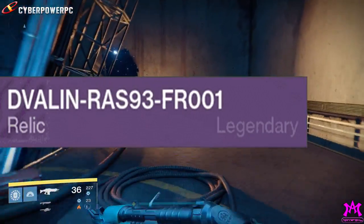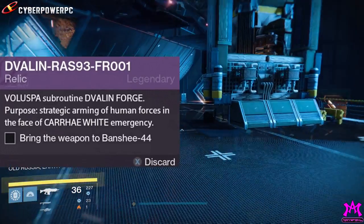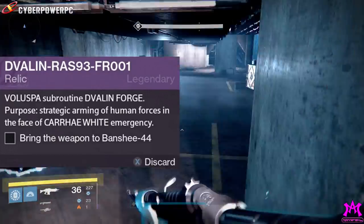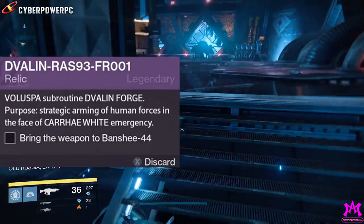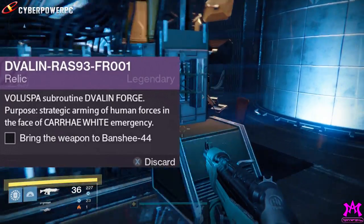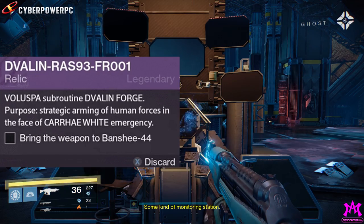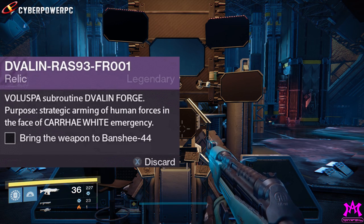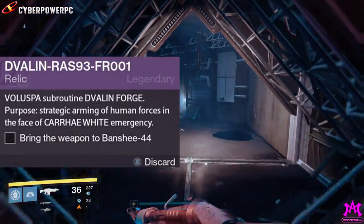Looking at the description and breaking it down further, you get Veluspa, which is a poem in Norse mythology telling the story of the Golden Age of Humanity culminating in the fall and ultimately ending in the apocalyptic battle of Ragnarok, which is a fight against the gods for the fate of humanity. Subroutines are basic operations that control computer programs. The violent forge basically translates into sleeper build. And then you have the Battle of Kar, which was a famous battle where the Romans, who were thought to be indestructible at the time, were beaten by a general's superior battle strategy. If you put this all together, it pretty much roughly translates into: sleeper Rasputin fusion rifle with a serial number, fall of humanity, initiate protocol sleeper build, last tactical resort.